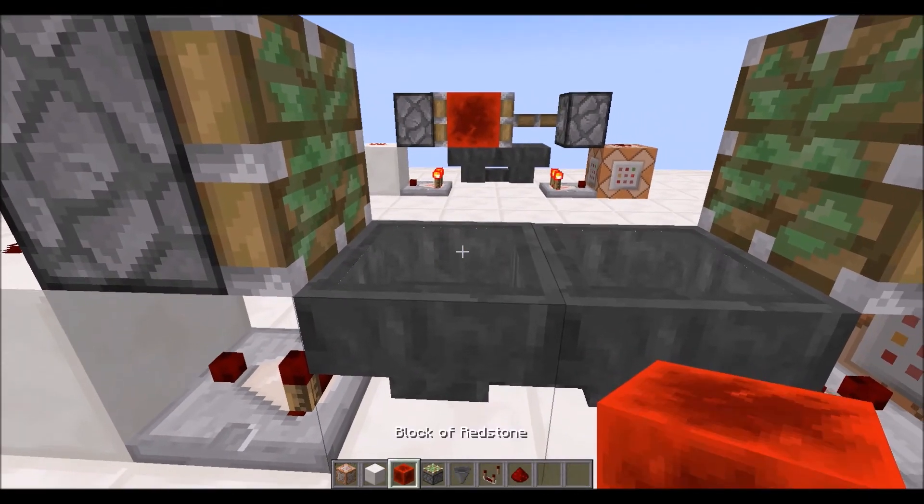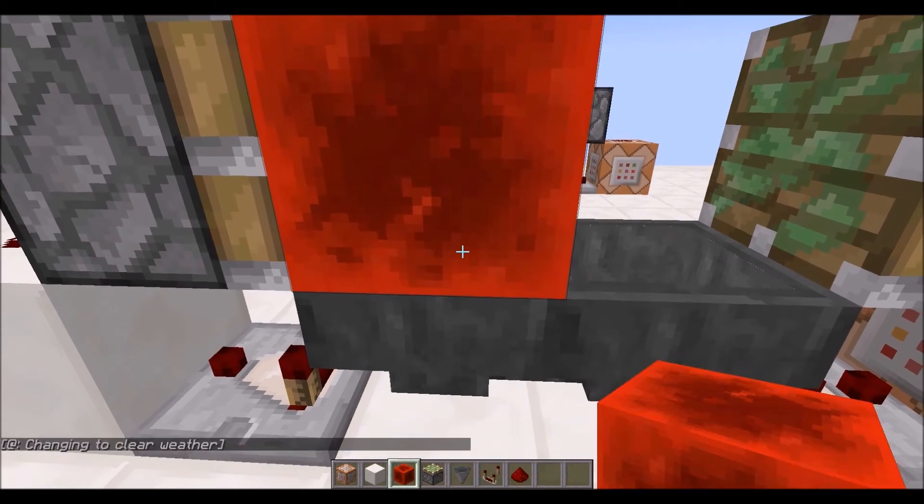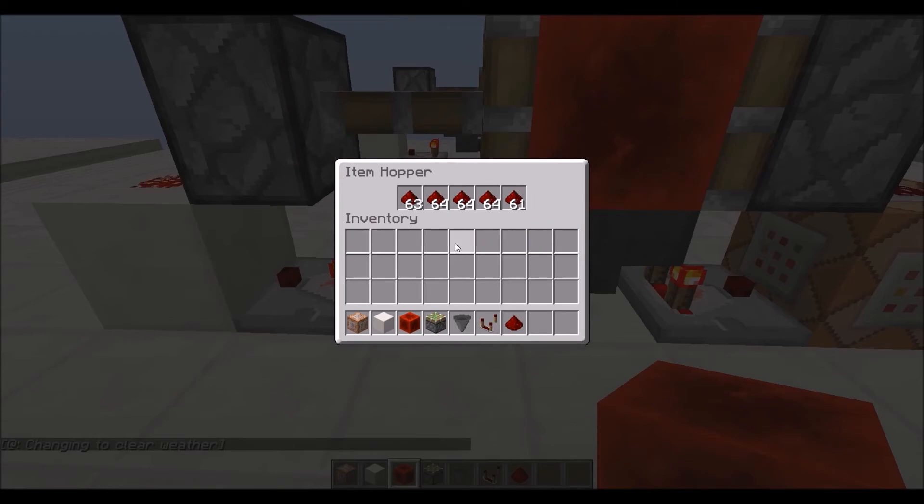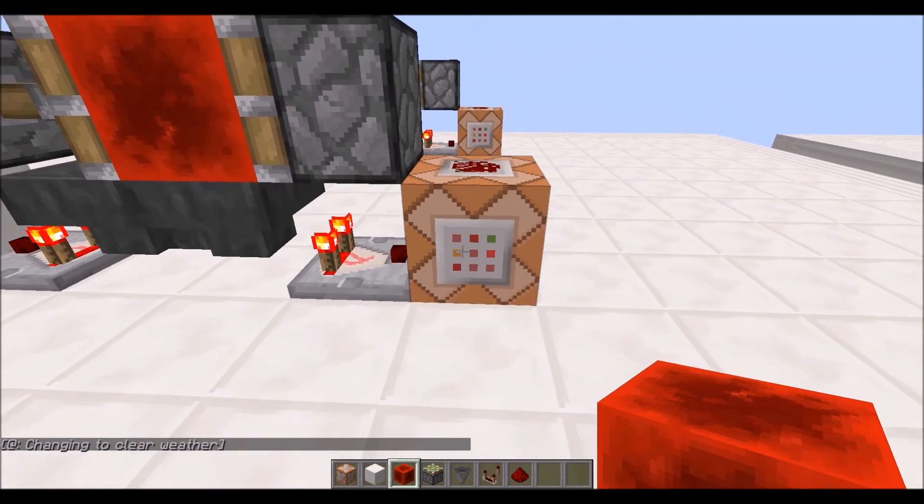We'll now place a redstone block on top of one of the hoppers. And now we're ready to fill the hoppers with all five stacks of items and enter the command.